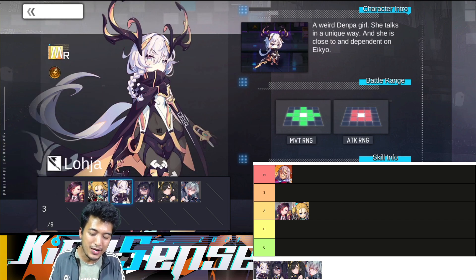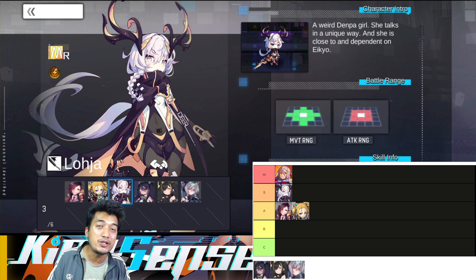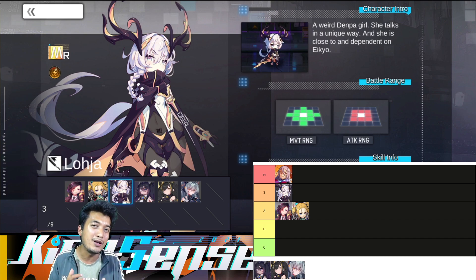Now let's move on to the next unit, and that's going to be Loja. I will be placing Loja in S tier. Her movement range is pretty average just like any other units out there, but her attack range is now pretty impressive — she is going to cover a total of 8 tiles and she can even attack diagonally. So even the melee attackers will not be able to counter her. That's the advantage she is going to provide — a little bit more tactical sustenance advantage against the opponents.